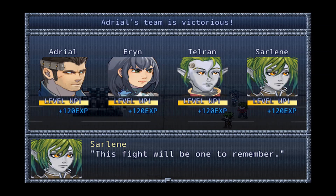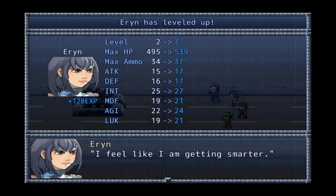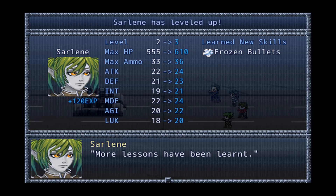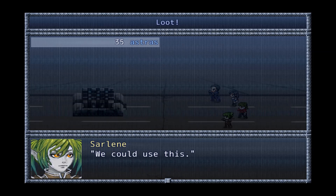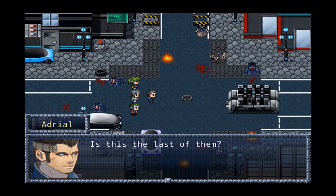'This fight will be one to remember.' We gain experience. 'More lessons have been learnt.' 'We could use this.' Level up complete. Darlene: 'Is this the last of them?' 'Let's hope so.' In the meantime, we cut to another scene — Hesper asks: 'Arku, is everything alright?' — it's about Mars — 'You want to reactivate him.'